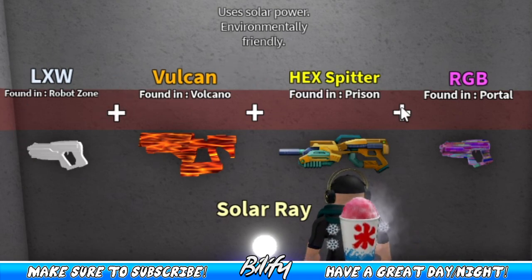It requires four guns: the LXW, the Vulcan, the Hex Splitter, and the RGB. The hardest gun to get is probably going to be the RGB, just because you have to wait for a portal to be able to get it — but the Solar Ray is a really good weapon to get.